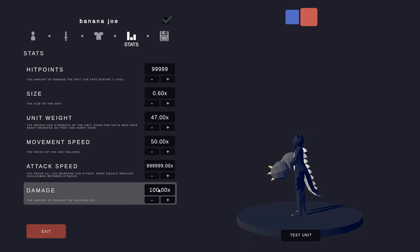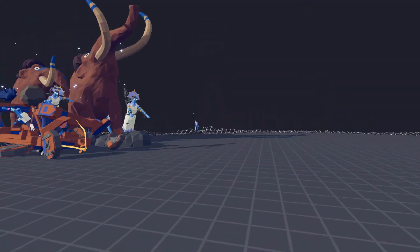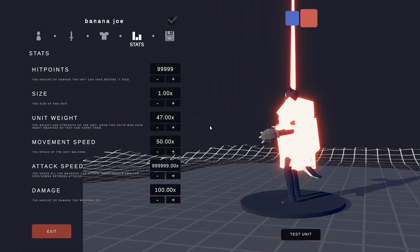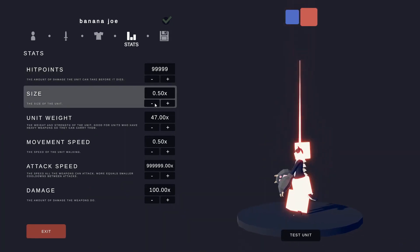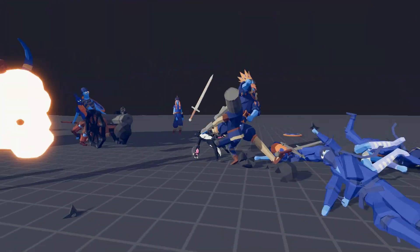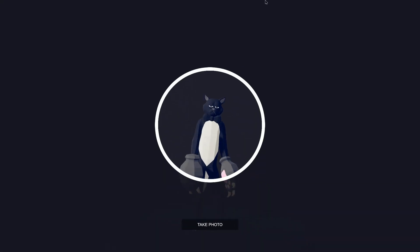Damage? 100. Banana Joe! She moves for that size. Banana Joe, you okay? Movement speed. That's what I meant to do. She will... Banana! Banana? You're good. You're good, banana. Even though you took a shriek into the head. You good, banana? Yeah, you're good. Best unit ever. Yep. Best cat.